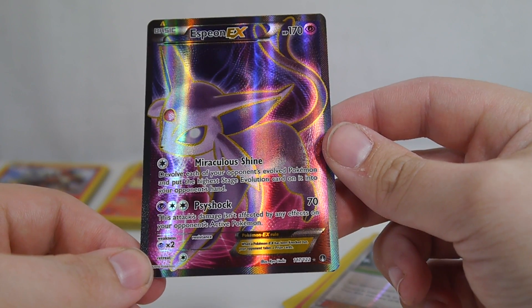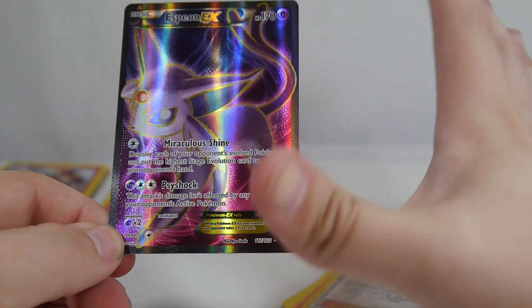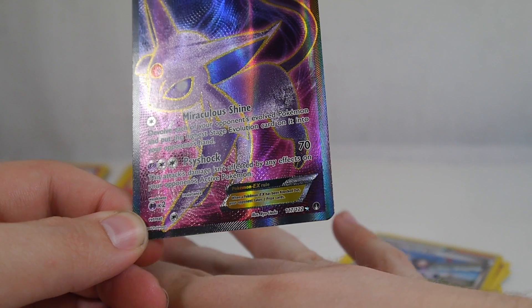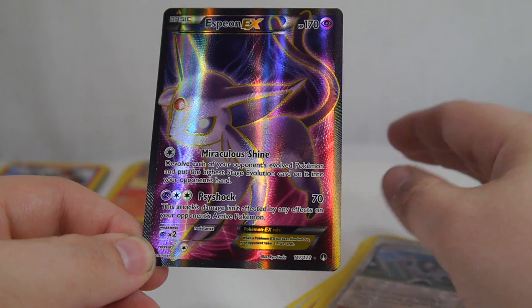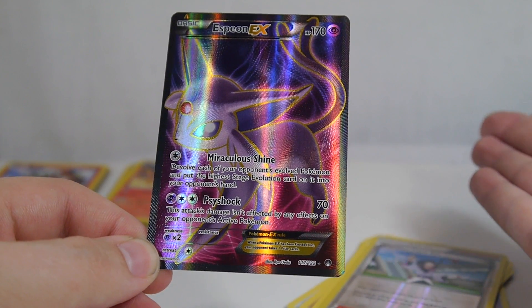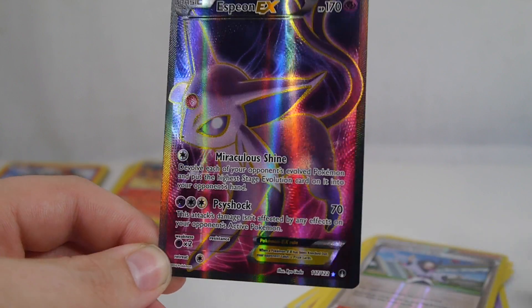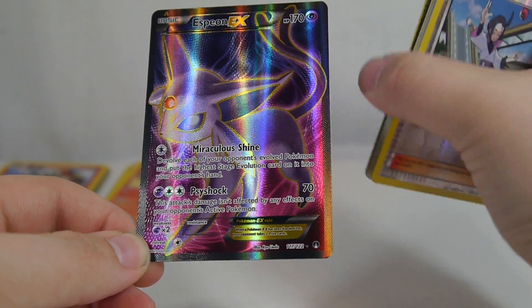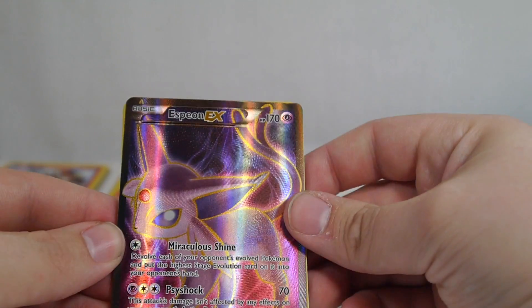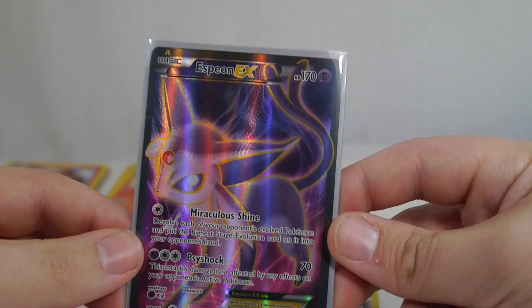Miraculous Shine — devolve each of your opponent's evolved Pokémon and put the highest stage evolution card on them into your opponent's hand. So basically, if your opponent has a full bench of Greninjas and you use Miraculous Shine, those top cards get put back in your opponent's hand — the Greninja BREAKs or normal Greninjas depending on how highly evolved the card is. If you've spread enough damage, you're looking at knockouts. That's basically the strategy behind Espeon EX. Alternatively, if your opponent's playing Megas without any Spirit Links attached, that's pretty good for that as well.